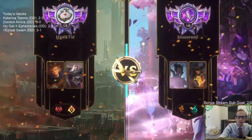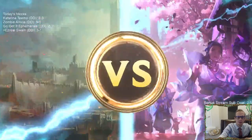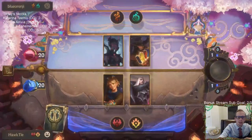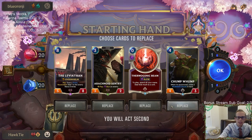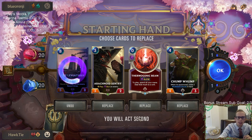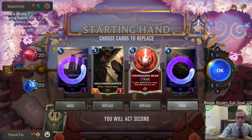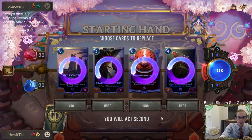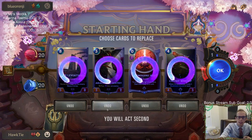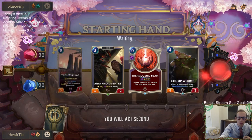Back to this one. I don't like our hand as much this time - I know I kept Leviathan last time. Yeah, it's just kind of expensive. Sentry just trades down probably. Alright, we'll keep Sentry and Beam - basically keeping Sentry because of Tri-Beam Improbulator.